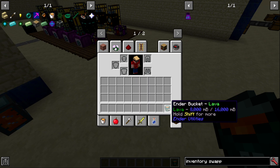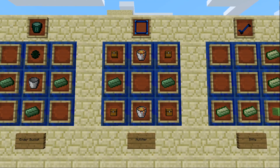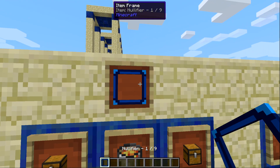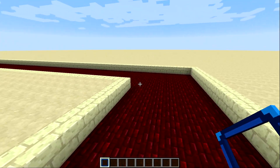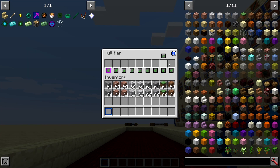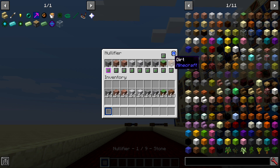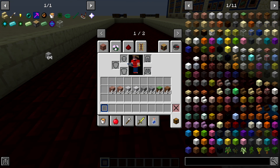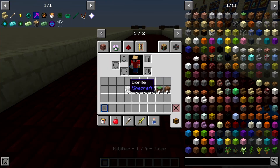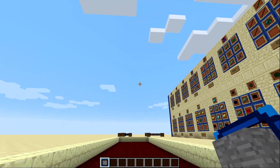Next up is the Nullifier, made with two lava buckets, four chests, and two Basic Ender Alloy. This item is very handy and familiar if you know the OpenBlocks Nullifier or the Dank Null mod. Hit toggle to open the Nullifier interface. Throw in any item and it stores it — then any matching item you throw on the ground will go into the Nullifier instead of your inventory.